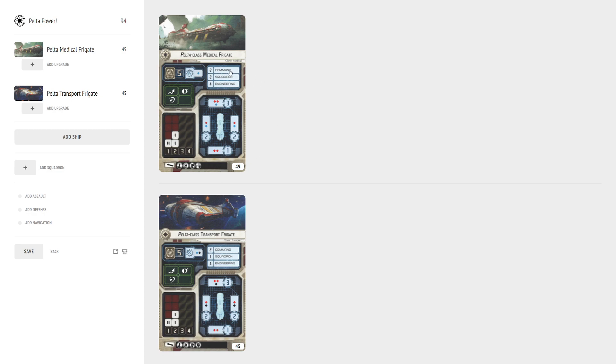As far as command stats, they both have Command 2. The Medical frigate has Squadron 2, where the Transport has Squadron 1, and they both have 4 Engineering — great for a small ship. It makes both of these very efficient little logistics or support ships. For their nav chart, pretty decent: one double-click at each end at speed 2. They have a click at both locations. The only thing holding them back is their nav chart — they're limited to speed 2, technically speed 3 with engine techs, but these are not ships that do well with engine techs. Speed 2 is what keeps them back, but also kind of keeps them safe because these are support vessels.